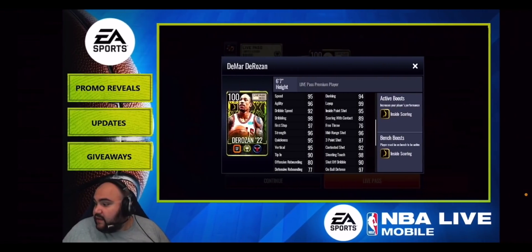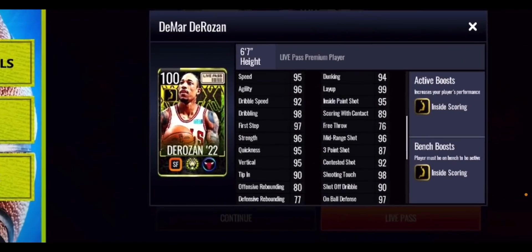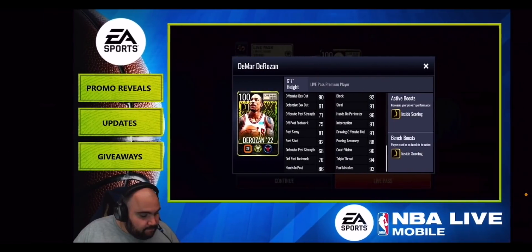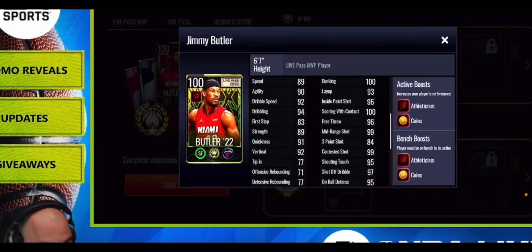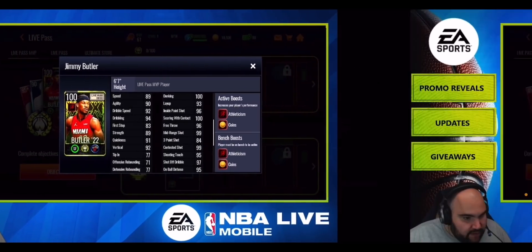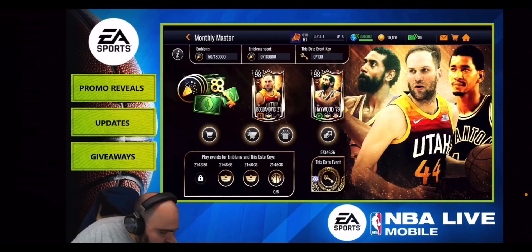Looking at DeMar DeRozan's stats — he's giving out that inside scoring boost, playstyle select, at small forward position. Standout stats are 96 mid-range shot, 95 speed, 96 agility, 99 layup, and 94 dunking. Defensive end looks pretty good with 92 block and 91 steal. As for Jimmy Butler, the grandmaster you can only get by spending money — he's giving out elite athleticism and elite coin boosts. He has 100 dunking, 100 scoring with contact, most defensive stats in the high 80s to low 90s, and 95 passing accuracy, 94 court vision, and 100 interception.